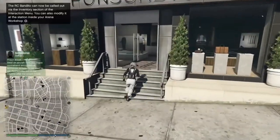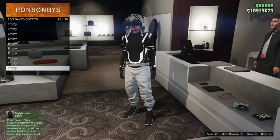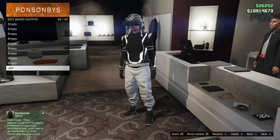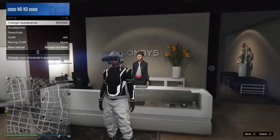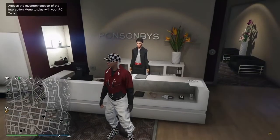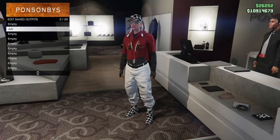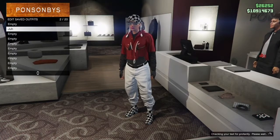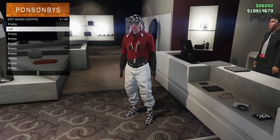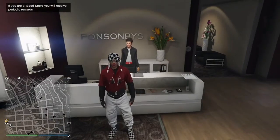When you get into single player, hit your pause button, go to online, go to play GTA Online and just go inside the invite only session. When you load into online, make sure you come save your outfit because it's not going to be saved. Once you save the outfit, open up the interaction menu, go to your styles and you should be able to click on the outfit and have it since you don't have to merge anything. That's what the outfit is going to look like with the checkerboard shoes and the white joggers.